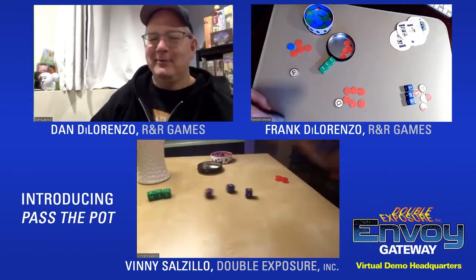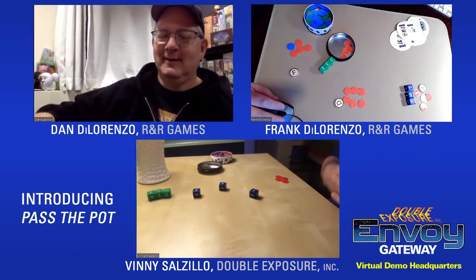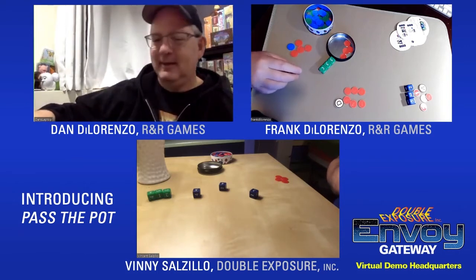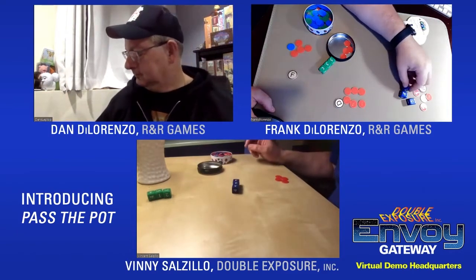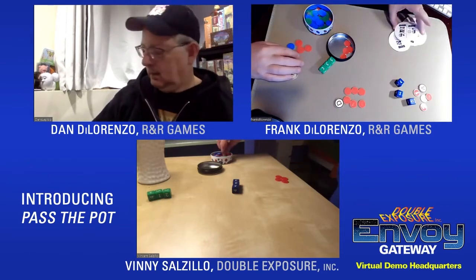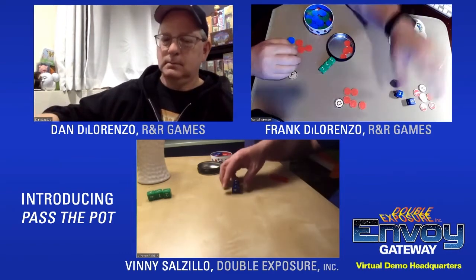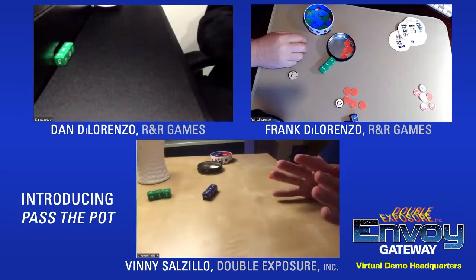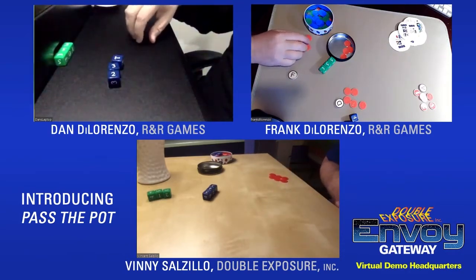Vinny rolls the blue dice and gets three, four, five — a combo worth twelve. He takes one chip from each player. Dan takes the blue dice and tries to beat thirteen. He rerolls all three dice for his free roll, gets a near miss, then pays one to the pot and rolls again. He gets thirteen exactly — but a tie is not enough. You must beat the score.